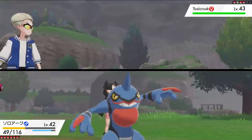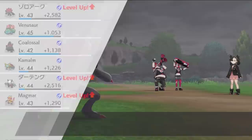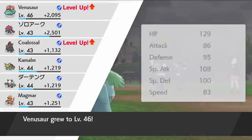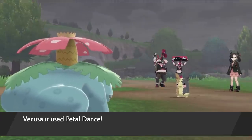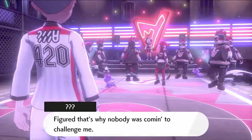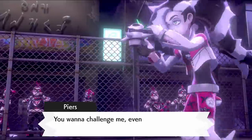She then has Toxicroak, so I swap in Zoroark again, get hit with a Poison Jab, and then hit back with Extrasensory, killing it because it's four times super effective. For her Scraggy, I swap in Venusaur, which kills with two Petal Dances, and her last Pokemon Morpeko couldn't even survive one. Morpeko is in my opinion probably the worst Pikachu clone of them all. We then go see a concert from Piers, but we get attacked by him instead — I guess he took the term stage diving a little too literally.